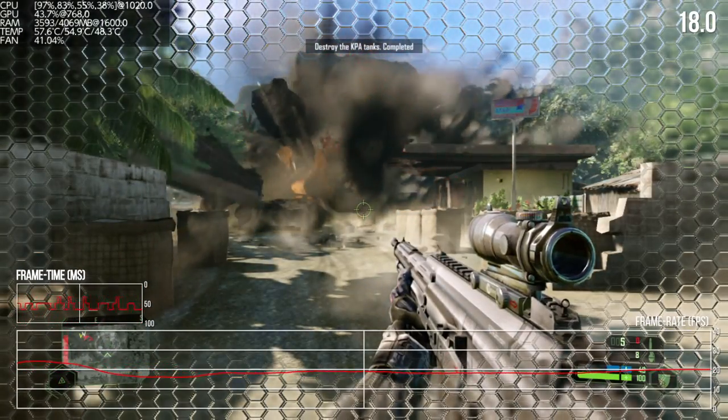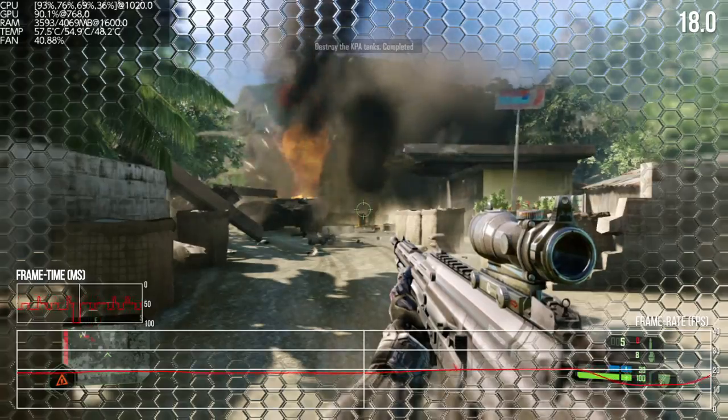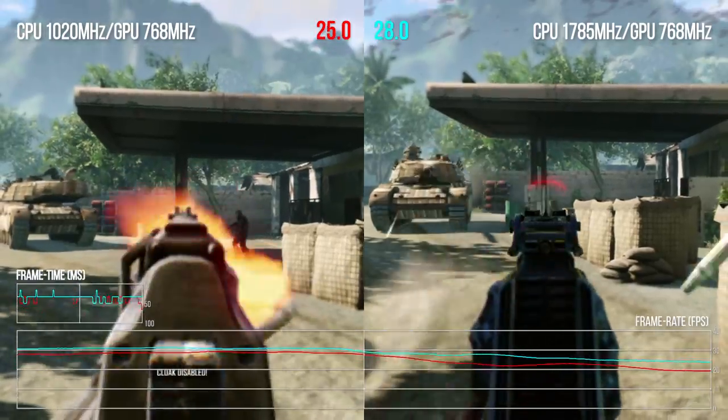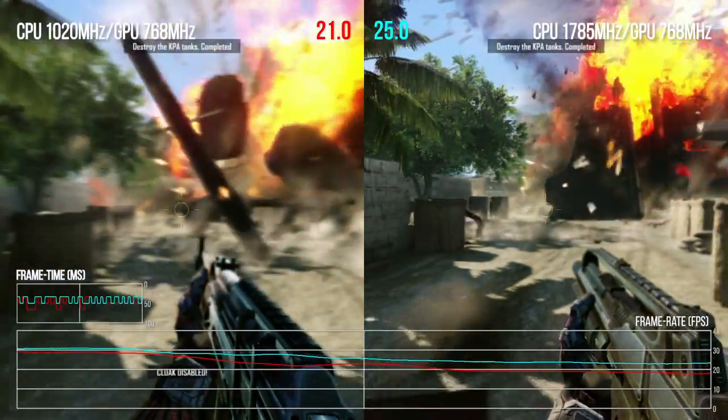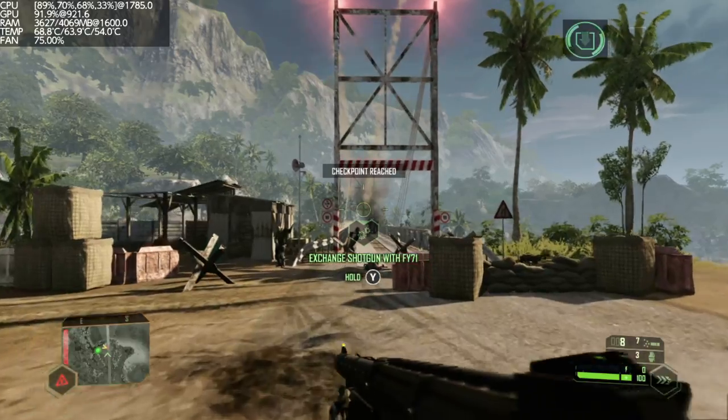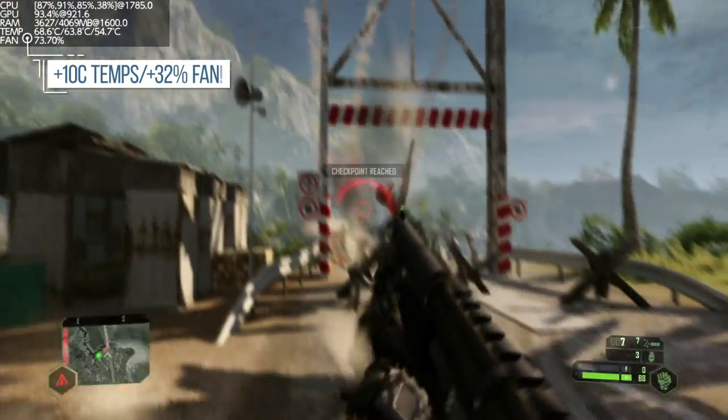I'm wondering if that huge explosion is also depressing performance in memory bandwidth terms. Still, 1785 MHz is actually the stock clock for the Tegra X1 in Nvidia's Shield Android TV — and compared to the Switch's stock clocks, there's a good chunk of extra performance available. Clearly the Switch is capable of delivering this, so why aren't we getting it in Nintendo's consoles? Chances are it's all down to power consumption and battery life.